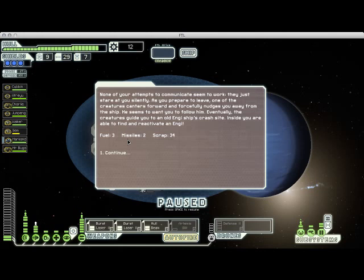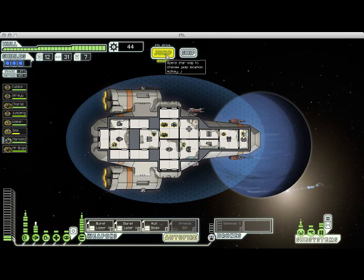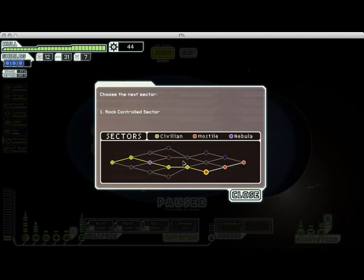They're really weird — let's try to communicate with them peacefully. We do so and they lead us to a deactivated Engi. We also get some fuel, missiles, and scrap. I'm going to dismiss him because we don't need yet another Engi crew member. But it was a positive event and we got some free loot out of it, so not a bad deal. Let's jump out of the sector.